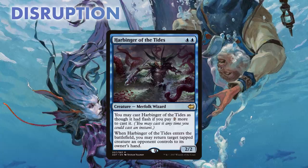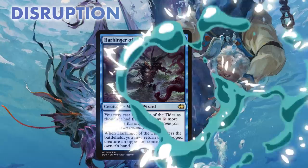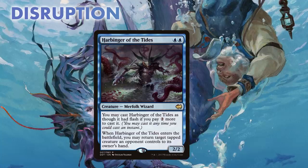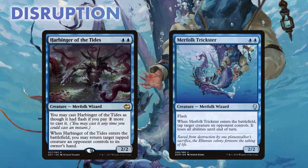We also run three copies of another Merfolk, Harbinger of the Tides. Another two-drop, but one that can be cast with Flash for double blue and two. When Harbinger enters the battlefield, it bounces a creature that is tapped. So as a two-drop, it's a very simple tempo play, bouncing whatever just swung at us or what we tapped down with Trickster. But for four mana, he's a devious trick, bouncing mid-combat. Both these two-drops build our devotion by two.